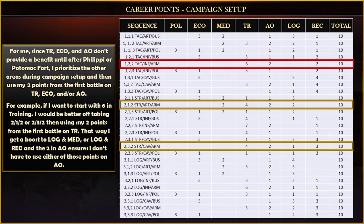For example, if you wanted to get six in training right away, you may find that you're better off taking a 2-1-2 or a 2-3-2 that gives four in training while providing a boost to logistics and medicine or logistics and recon, then using your two career points from the first battle to get training to six, since it won't really start having any meaningful effects until after the second battle.